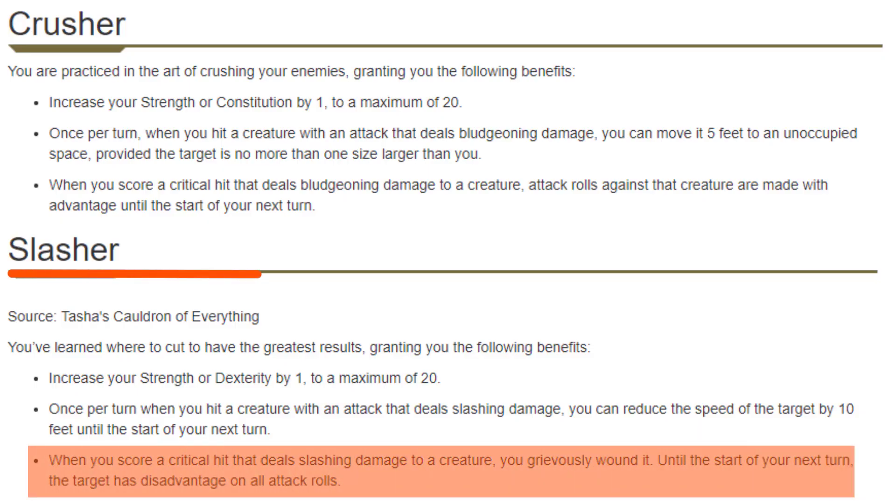This isn't your average ranger. This is a ranger of metal and fire. At level 5, I'm going to be picking up the Crusher feat. This was an interesting debate between Crusher and Slasher. Let's begin with their crit effect — it's the smallest part. If Slasher crits, the enemy has disadvantage on all of their attacks. If Crusher crits, our team has advantage on all of their attacks — both for one turn.